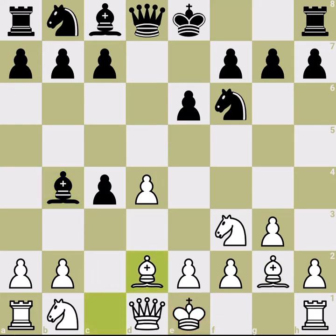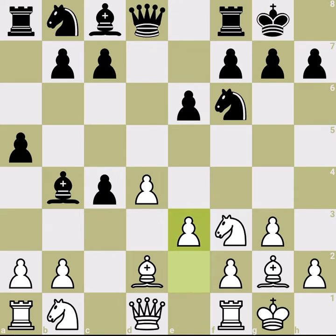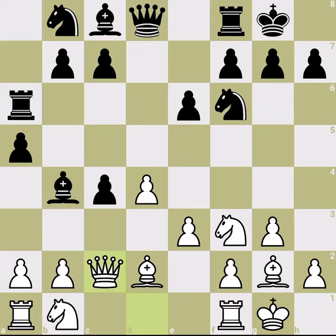This is a Catalan structure. In the Catalan structure, you attack the b7 and a8 squares with your fianchetto bishop at g2 as White. This is why Mamedyarov played Rook a6 — to get rid of that attack and later push the b-pawn so the bishop is attacking air.